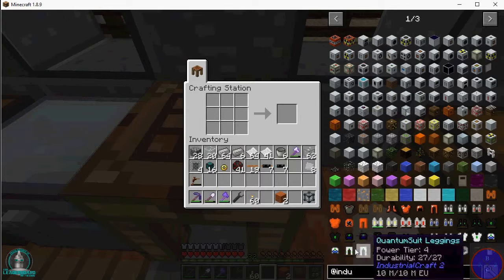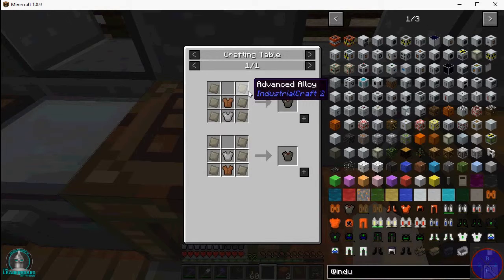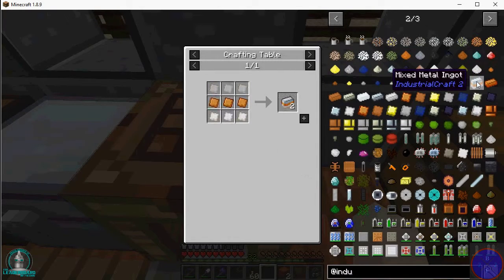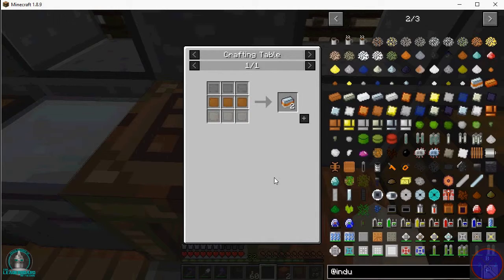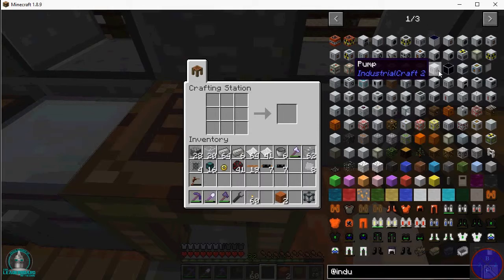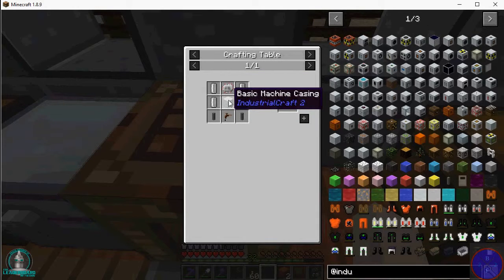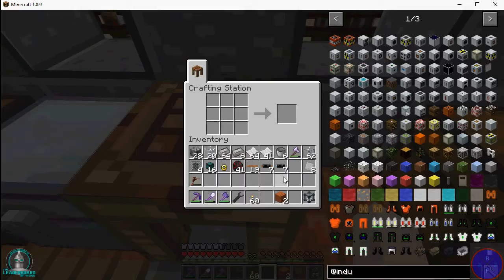We'll work on some armor and stuff later on down the road. I think we can make composite vests because that's just advanced alloys — copper, tin, and iron — to make the mixed metal ingots. So let's go make the pump. We need an electronic circuit, another basic machine casing, universal fluid cells, mining pipes, and a tree tap. Tree taps are easy — we can use greatwood.